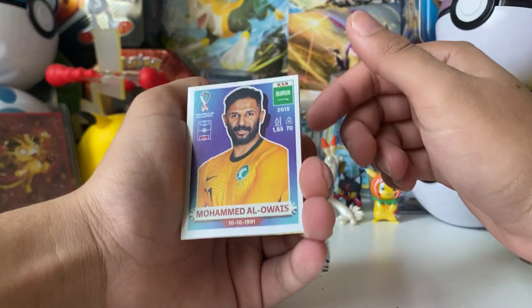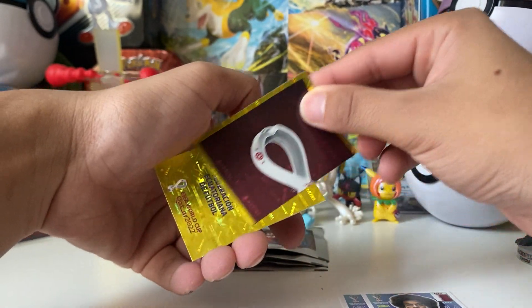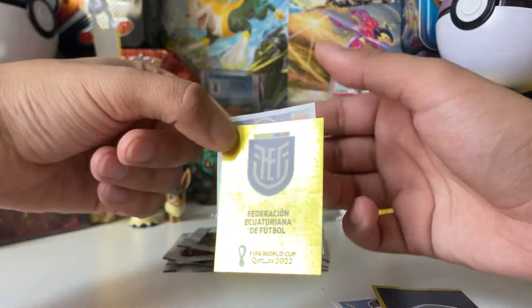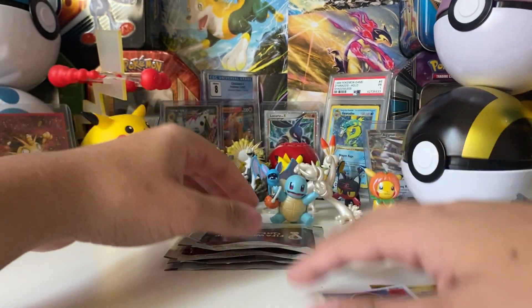All right. We start with a Saudi Arabian player, Qatar. One of the badges. And this is the Belgian — Colombian — not sure actually — Ecuadorian badge there. And a Moroccan player.